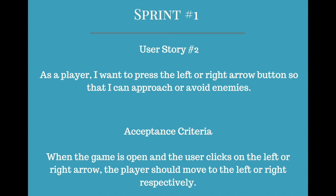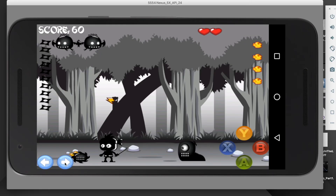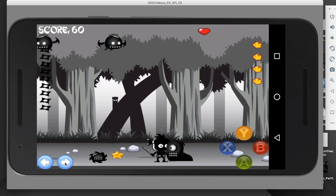My second user story was: as a player, I want to press the left or right arrow button so that I can approach or avoid enemies. The acceptance criteria was when the game is open and the user clicks on the left or right arrow, the player should move to the left or right respectively. If I press the left button, I move left; if I press the right button, I move right.